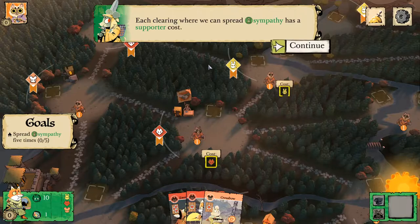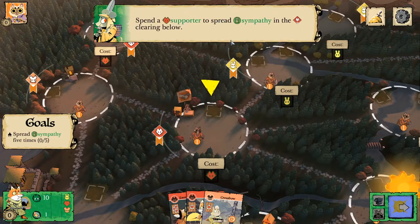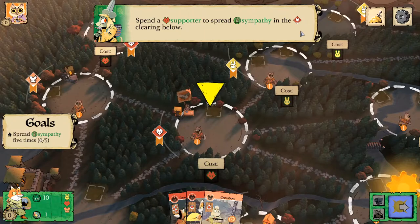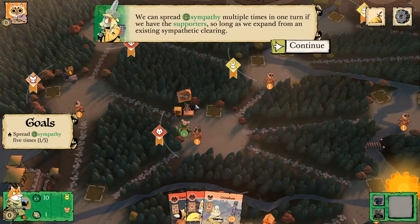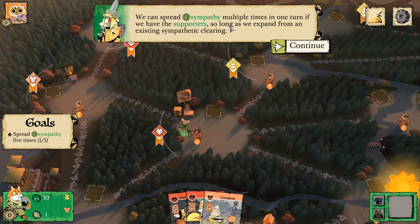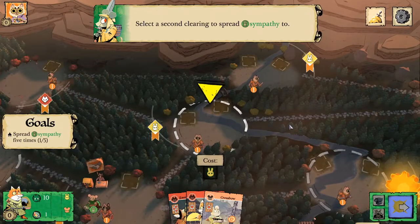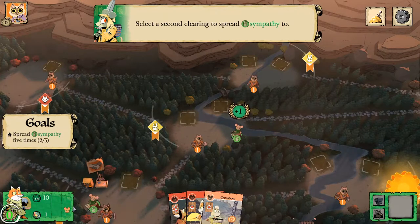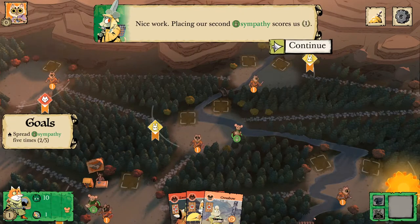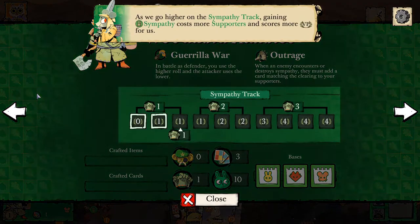Each clearing where we can spread sympathy has a supporter cost. We have to spend a supporter to spread sympathy in the fox clearing below. We can spread sympathy multiple times in one turn if we have the supporters, so long as we expand from an existing sympathetic clearing. Placing our second sympathy scores us one victory point. The higher we go on the sympathy track, gaining sympathy costs more supporters and scores more victory points for us.